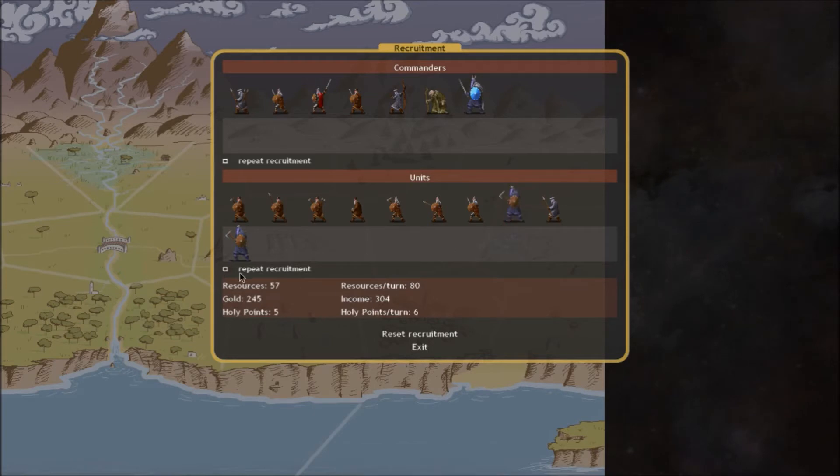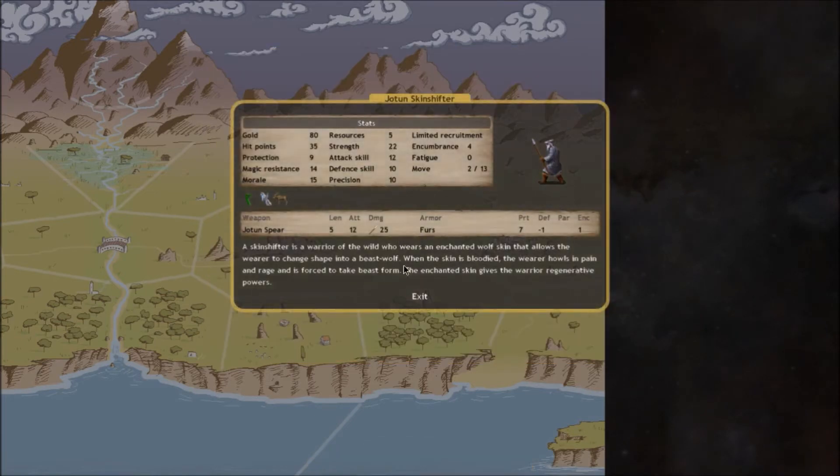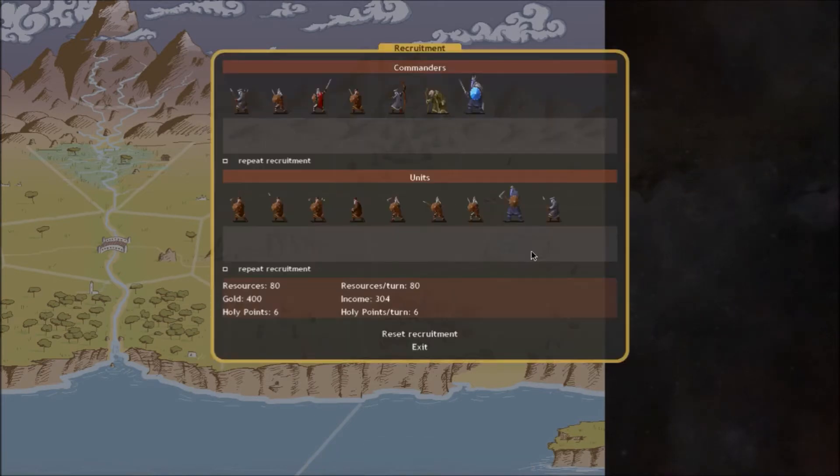There's also the Jotun Skin Shifter. This one has a special restriction in that you can only recruit a maximum of five per month. This is because it's a special unit - as you can see from 'skin shifting,' it manages to change shape into something else. We'll go into that later when we get into attributes.